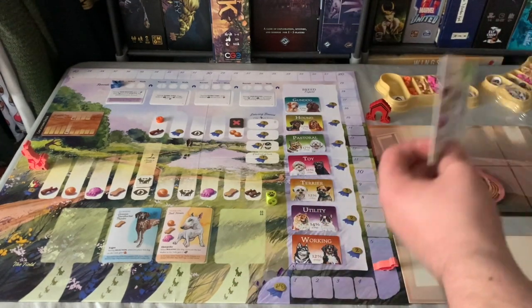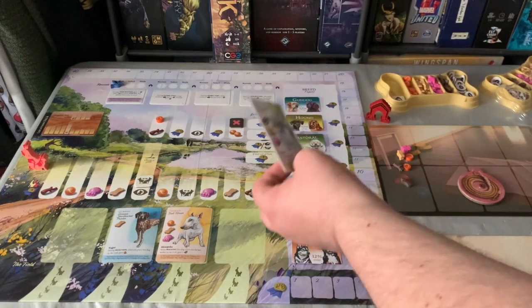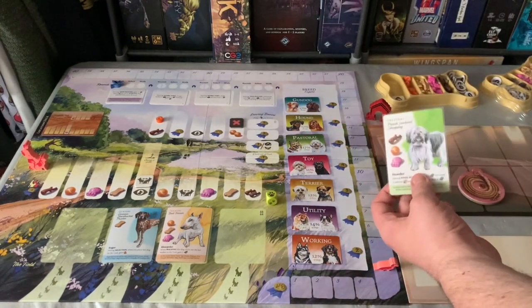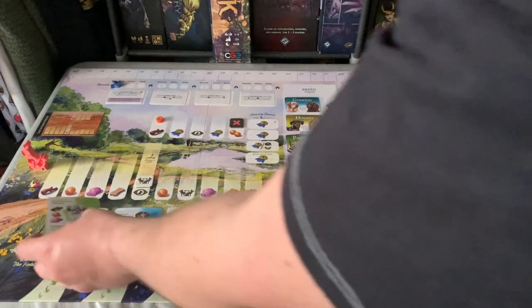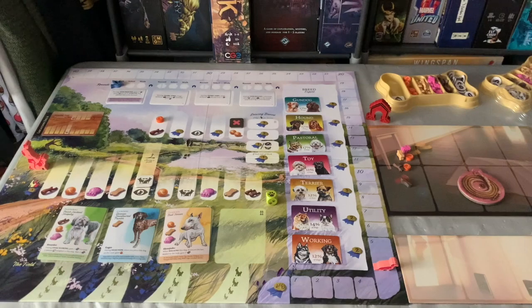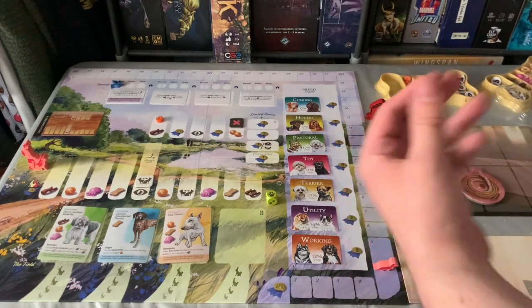At the end of the game we count all our cards and the player with the most of each breed type gets more points. So if I have the most pastoral dogs at the end I gain six VP points, or eight VP points for the most gundogs. If there's a tie, the breed points are shared.